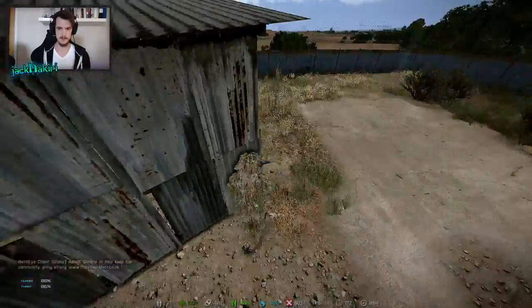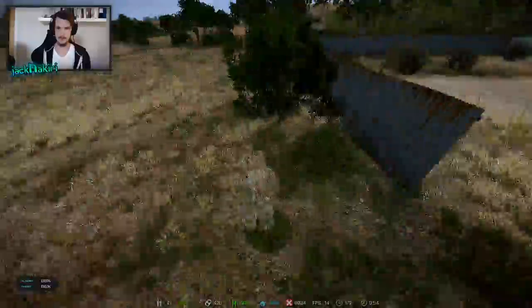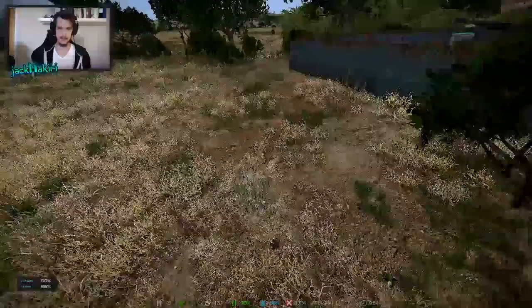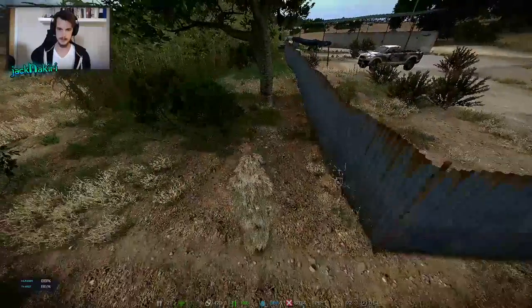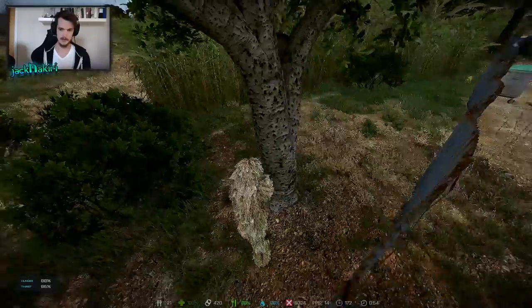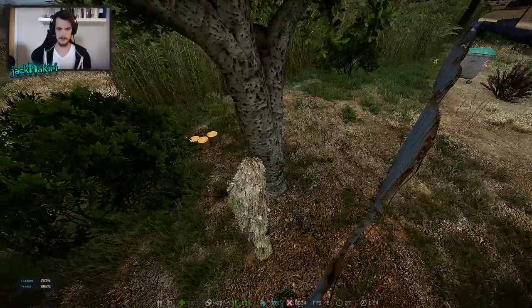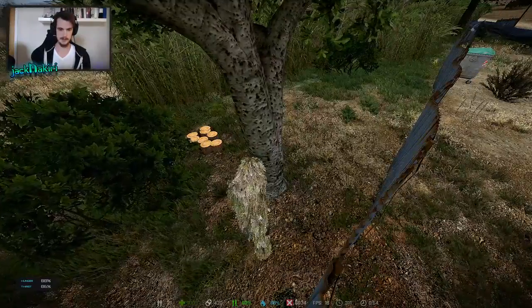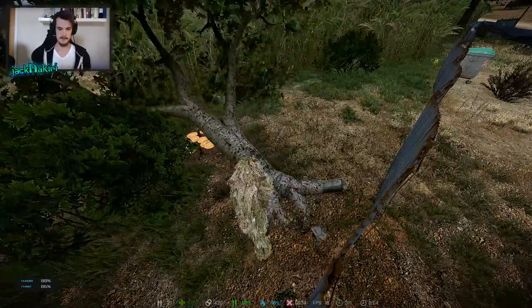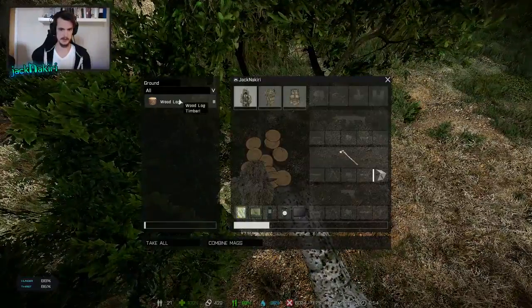All right, so we've got our territory and we've got an axe. Now we need to chop down some trees to get wood — we're gonna make a beautiful little wooden house here. So we go to a tree and you just start whacking it with your axe. You can see wood logs popping down on the floor, just like in real life. So we got some wood logs here, we'll just pick them up.